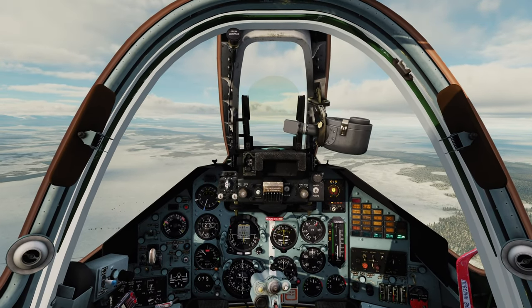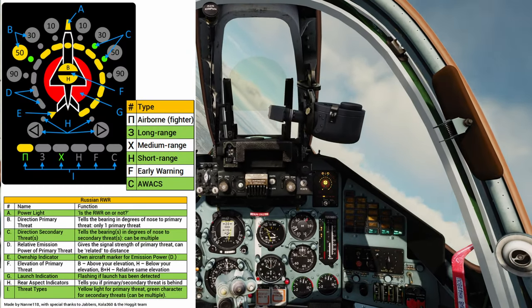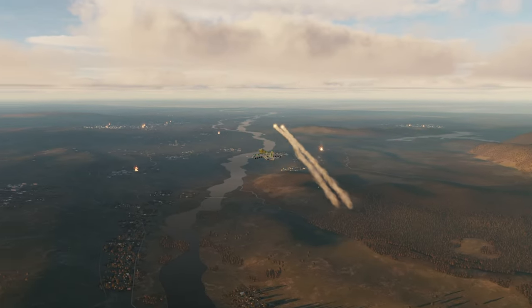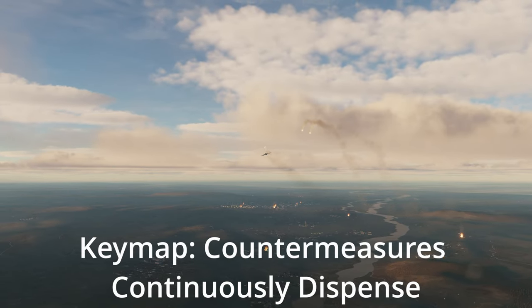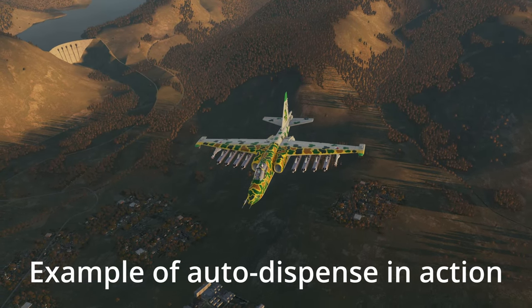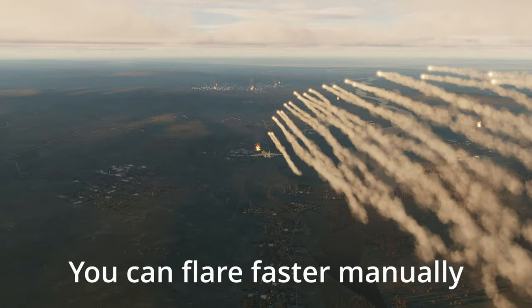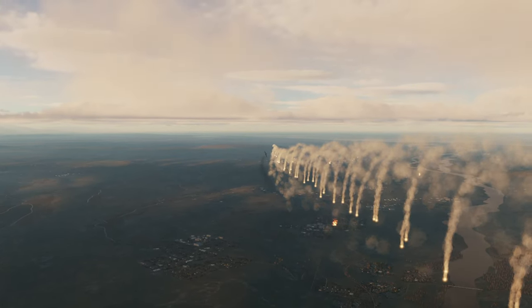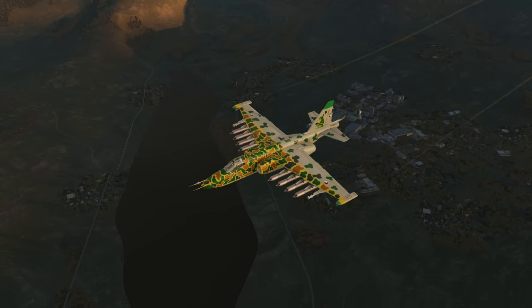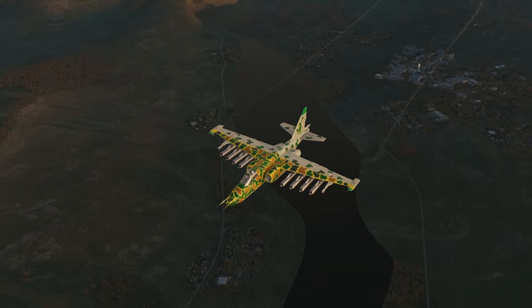Next, we have your RWR. I will be doing a much larger RWR video, but the only thing you need to know is this: respect your RWR and it will guide you to safety. One common response to the RWR is to employ countermeasures. There's an auto-dispense button which will continually dispense countermeasures — really useful when operating over a busy area with active air defenses. With that said, it is always more effective to drop flares in response to a missile launch. Each flare dispensed is a dice roll with a chance to lead the missile astray, so dump as many as you can manually. Auto-dispense is nice when you don't see anyone on you, but when they do launch, you have to dump as many as you can manually.